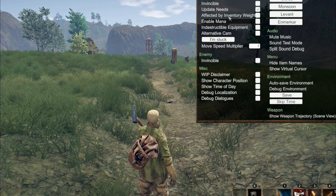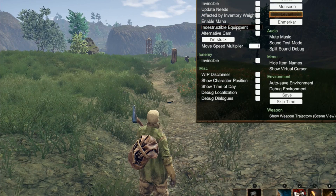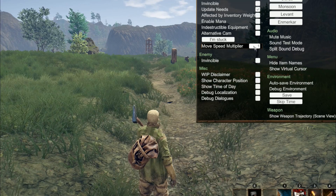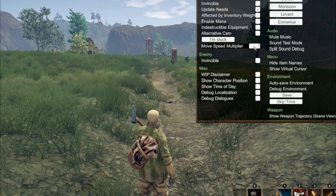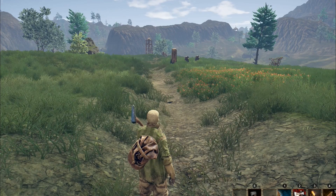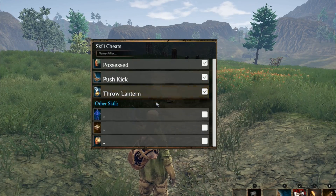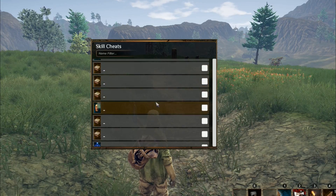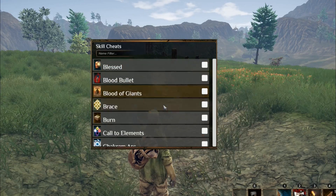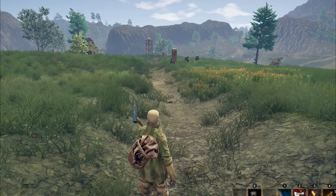F2 is your debug menu — you can make yourself invincible, toggle inventory weight, enable mana, set indestructible equipment, alternative camera, move speed multiplier. It's all the stuff you saw the devs do in their streams. F3 is your skills enable/disable menu, where you can enable all the skills available to you.